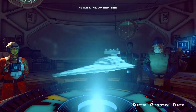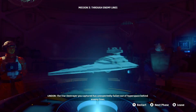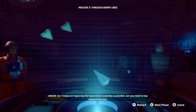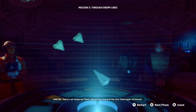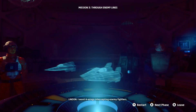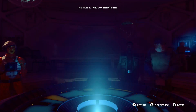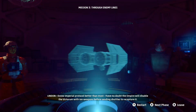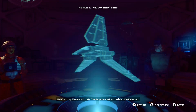We have an emergency. The Star Destroyer you captured has unexpectedly fallen out of hyperspace behind enemy lines. Our troops are repairing the hyperdrive as quickly as possible, but you need to buy them time. There's an Imperial fleet advancing toward the Star Destroyer Victorium. I want A-wings intercepting enemy fighters; the rest of Vanguard will provide defense and support. I know Imperial protocol — the Empire will disable the Victorium with ion weapons before sending shuttles to recapture it. Stop them at all costs. The Empire must not reclaim the Victorium.